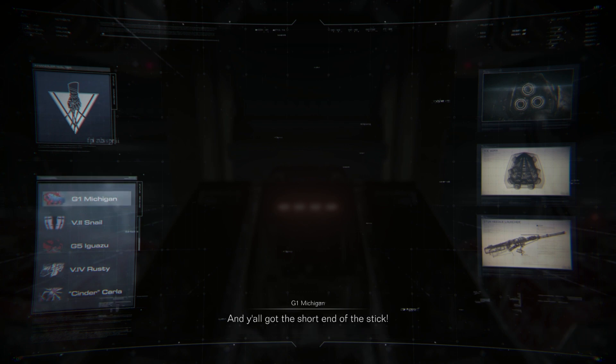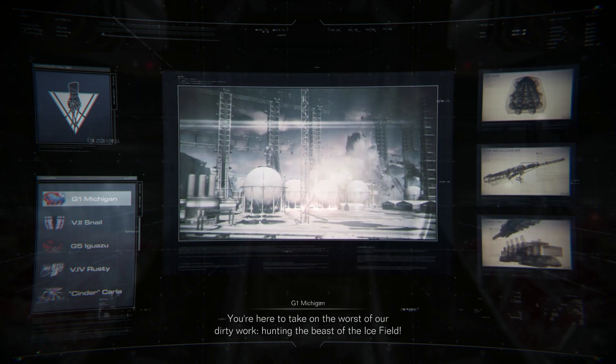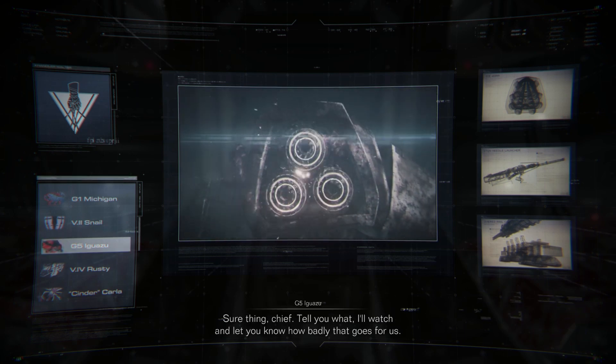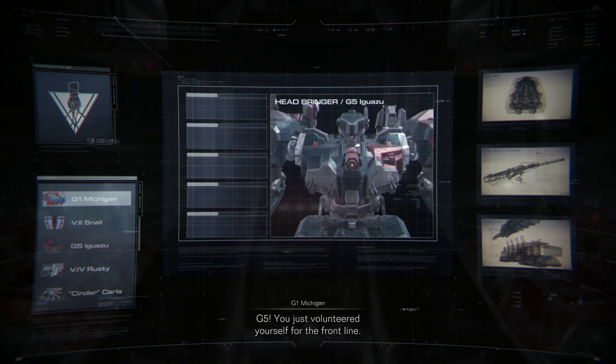And you all got the short end of the stick. You're here to take on the worst of our dirty work, hunting the beast of the ice field. Sure thing, Chief. Tell you what, I'll watch and let you know how badly that goes for us. Gun 5! You just volunteered yourself for the front line!